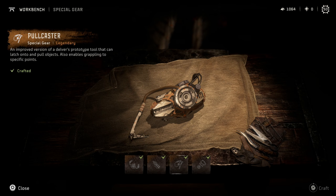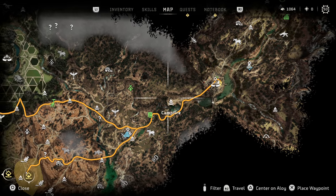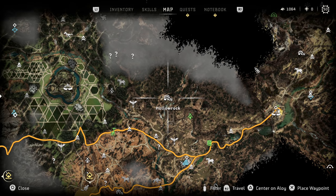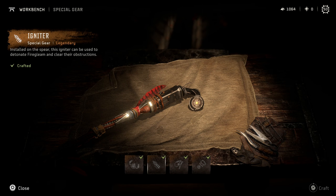Special gear, starting with the Polecaster — you get this at the very start of the game, can't miss it, it's given to you via the story. Next is the Igniter, which you get on like your second or third main story mission — basically right after you leave Barren Light and start heading west. You're going to have a quest that lets you get it. The Igniter is used to clear the red coral called Fireglean that you'll see throughout the map. So if you're seeing some of that at the start, just continue the main story for maybe an hour or two and you'll be able to get past it.